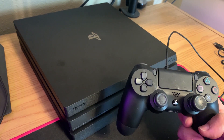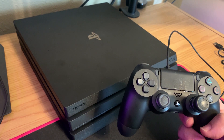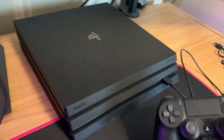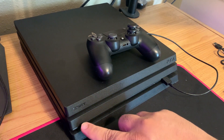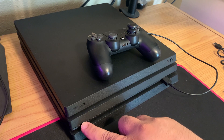You're going to need to put your PS4 into safe mode, which will give us available options to try to fix your PS4 and get it working again. To get into safe mode, hold down the power button for about seven seconds until you hear two beeps.